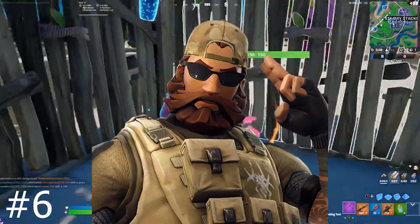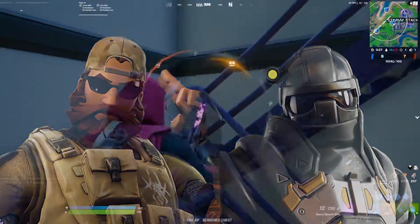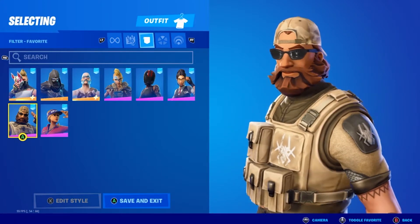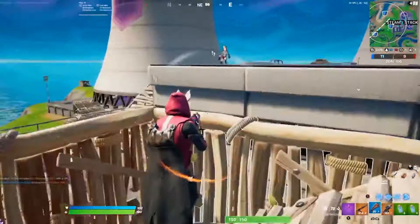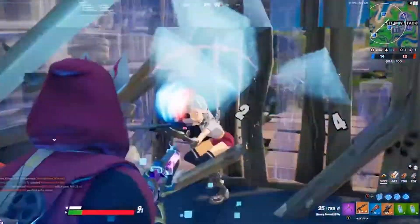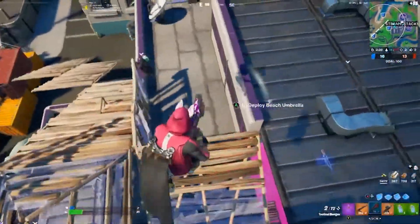Coming in at the number 6 spot is Sledgehammer. Another generic military dude in the Battle Pass, but at least they tried something different with this one, so I can appreciate him for that. This skin isn't the best thing in the world — there are better military-type skins out there. It's not bad, but it's just a skin I will never see myself ever running. He's at the lower end of the list because he's one of the weaker skins of this pass. Who runs this? His beard's weird, too.